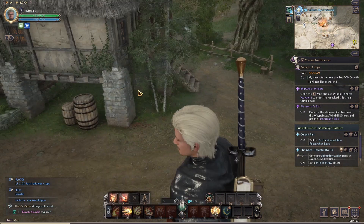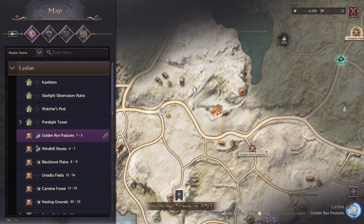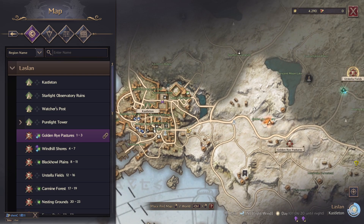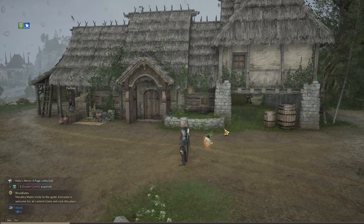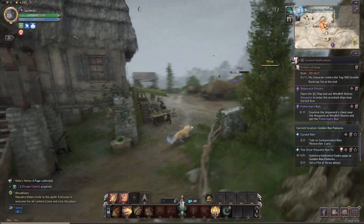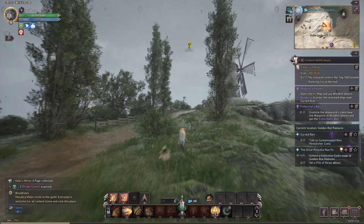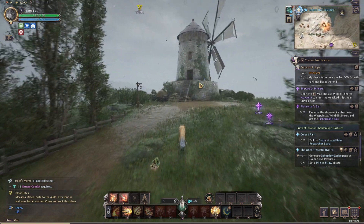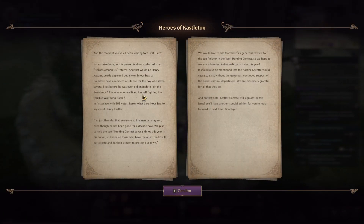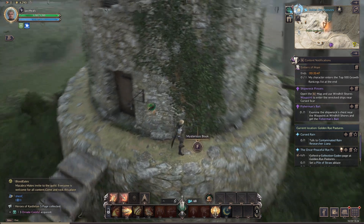For page five of the Heroes of Castleton, we're going to be starting off at the Golden Apothecary Farm. That is basically just right of the Golden Rye Pastures waypoint, which is just outside Castleton. What we're actually going to do from the farm is follow this path around the main building, and we're going to be going up to the windmill that you can see in the distance. And here we go — here is the windmill, it's just up here at the top of these stairs. And there we go, that is page five of the Heroes of Castleton.